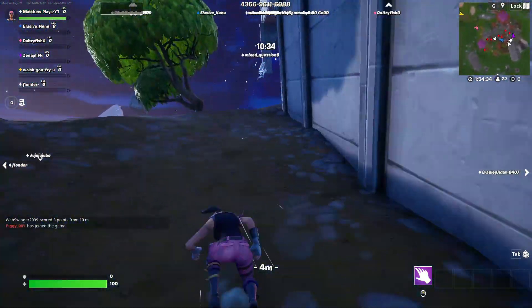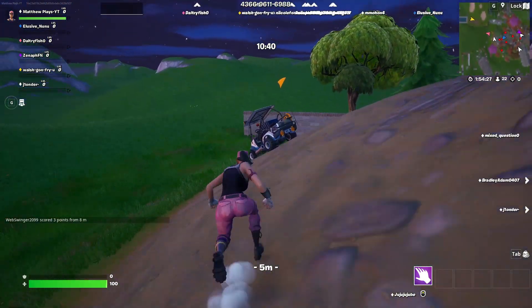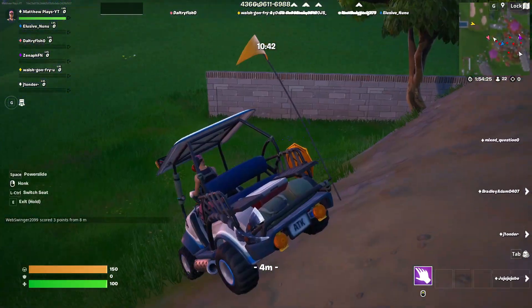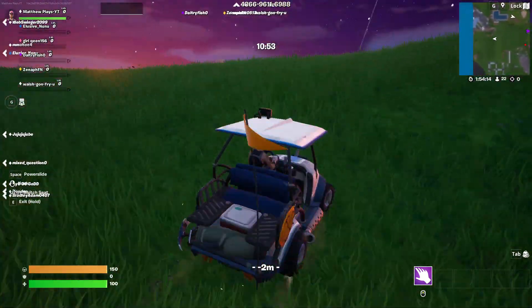Once you guys respawn, what you want to do is walk around to the back side of this building and look around for the golf cart that you dropped down. As you can see, mine is here. I wouldn't recommend doing this in a public game because the odds of somebody taking your golf cart are very, very high.